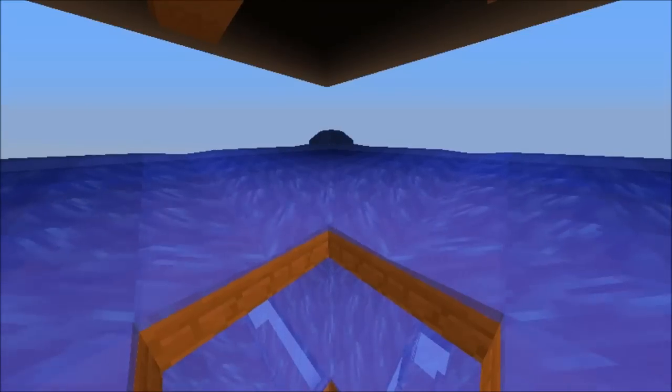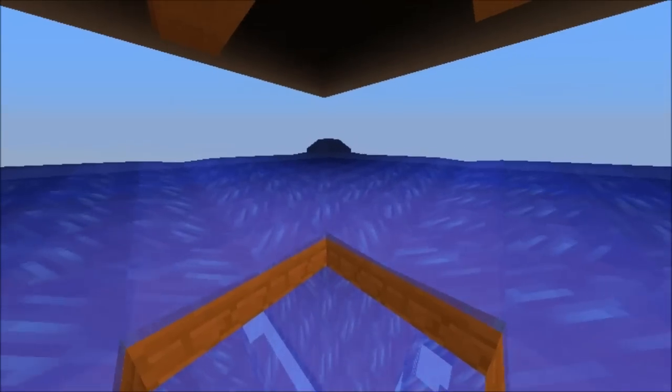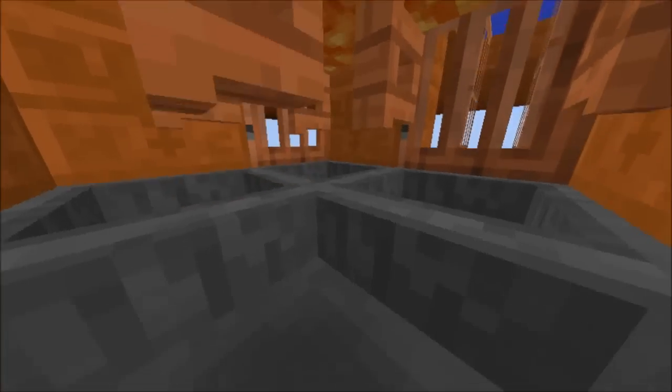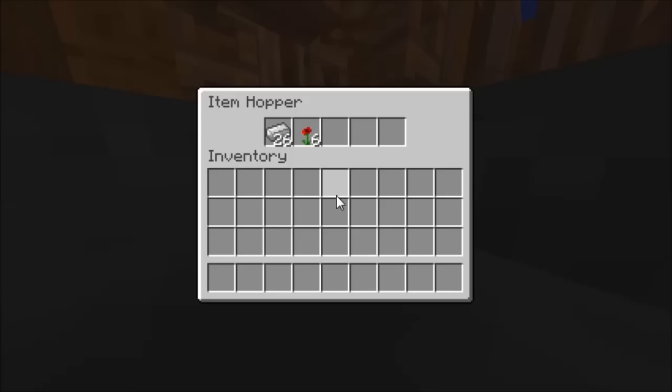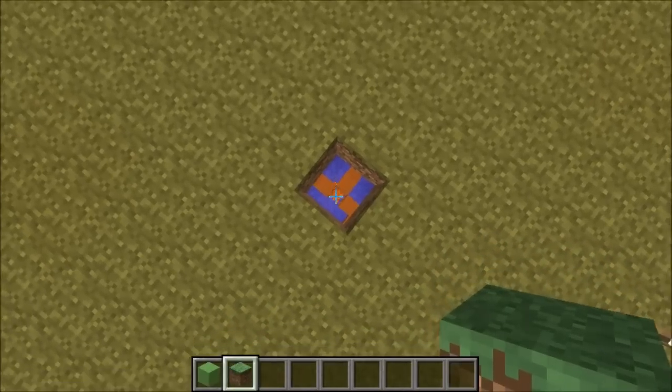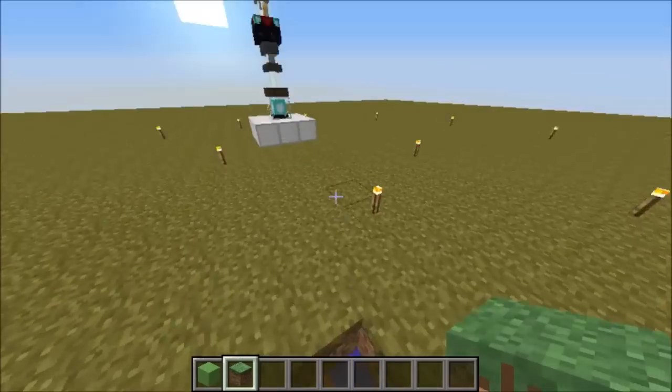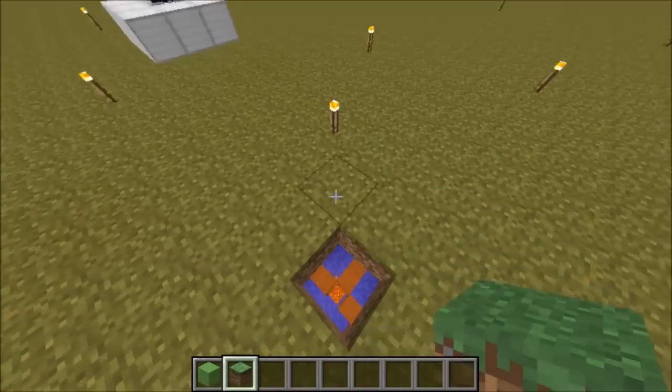The iron golems will spawn on top of these slabbed blocks, and then they will get pushed into the center by the water streams. Here they will fall into the lava and die, dropping their iron ingots. Sky access needs to be able to reach the doors down there, so you cannot completely block this off, but there are some block types that you can use.